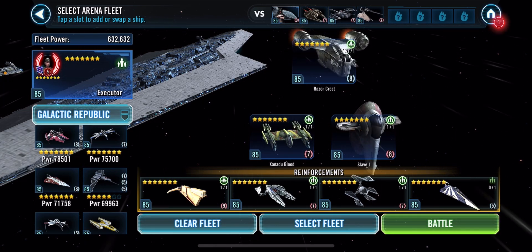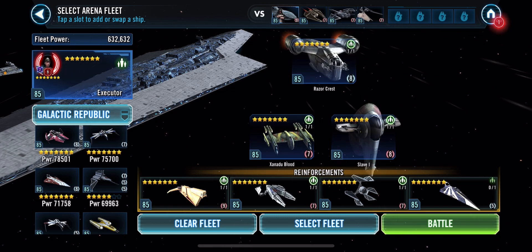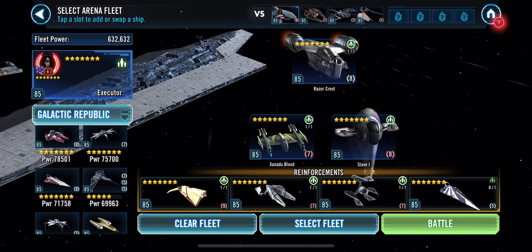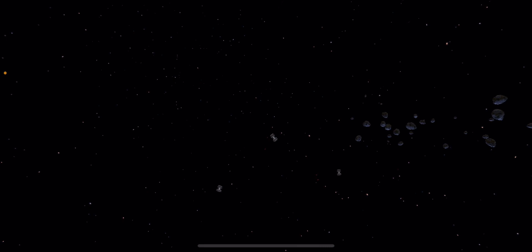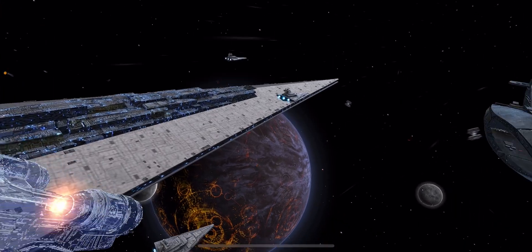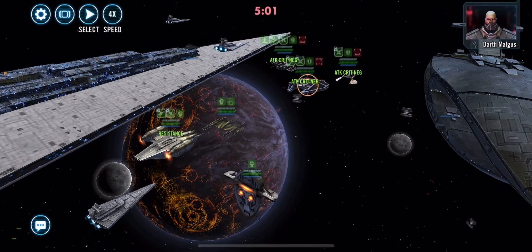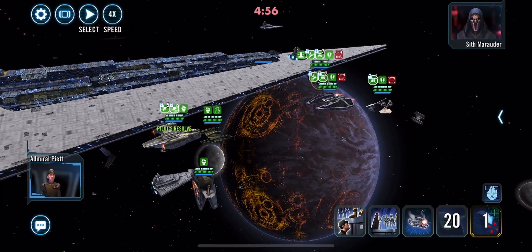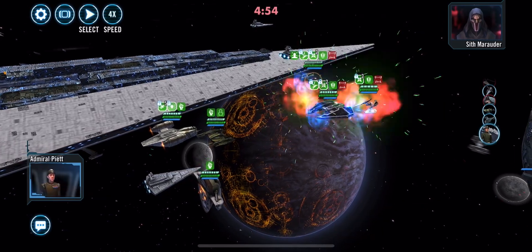If you need a more direct stunt or something like that, then you can bring in Defender. But these last two are not really optional — they're just worst case scenarios. So let's get right into this. The object of the game, obviously, is to get Sith Fighter out first, and that's what we do — we always go first.